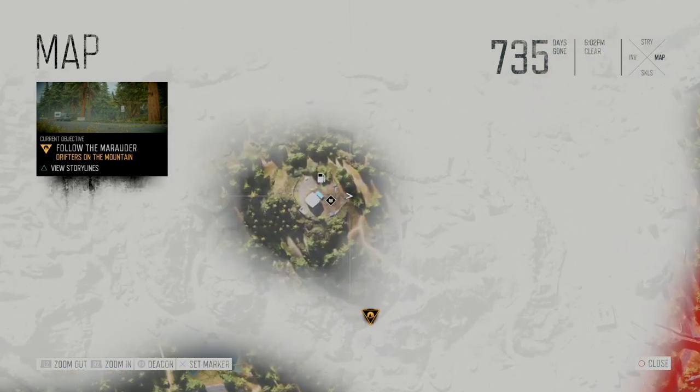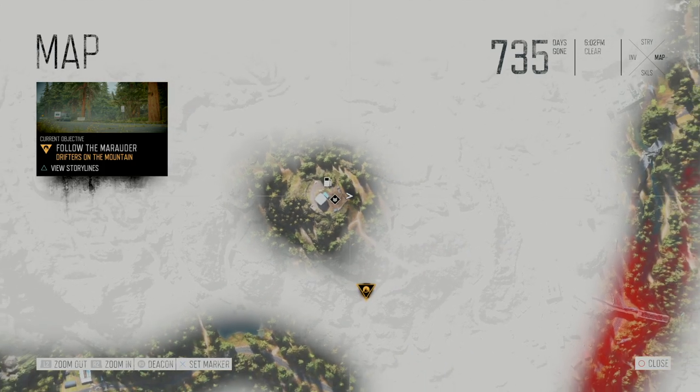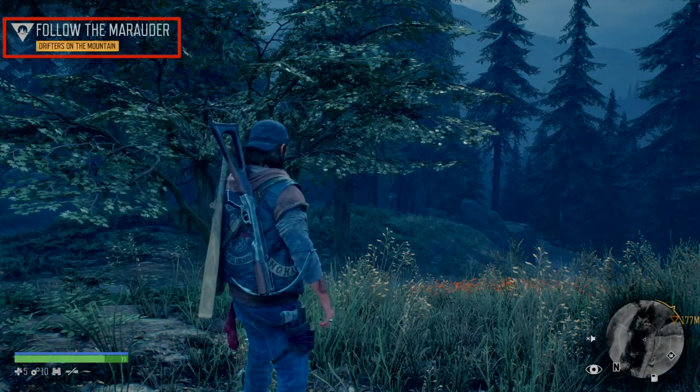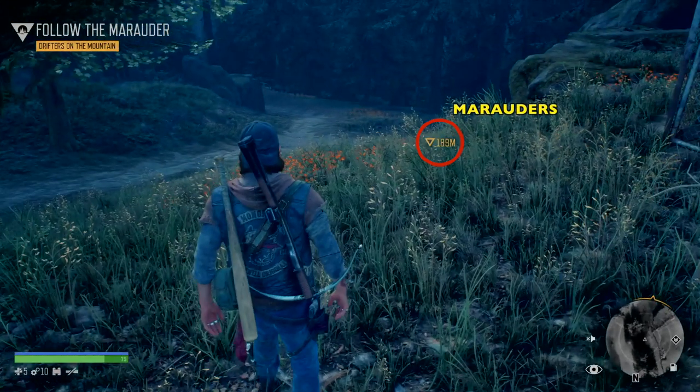I'm going to show you how to do that. So let's pull up the map and take a look — there's Deacon, there are the Marauders. We're going to work our way down this mountain very quickly. The stealth in this game — I think this game is mostly meant to be stealth. You can go guns blazing if you like, but it's pretty fun stealth.